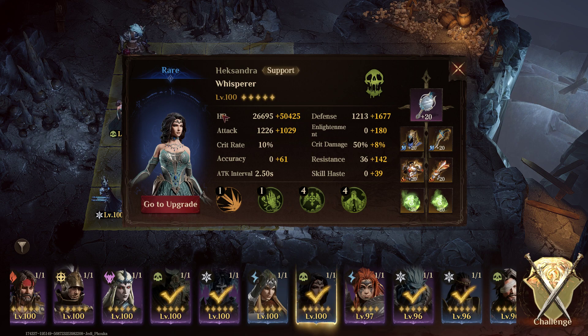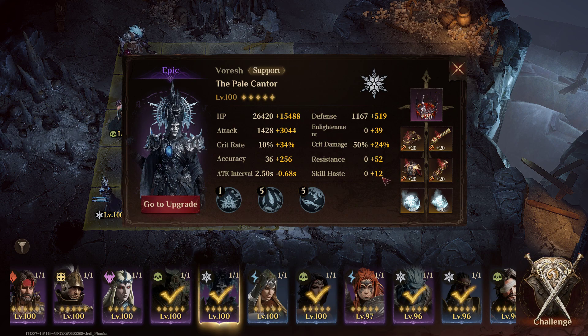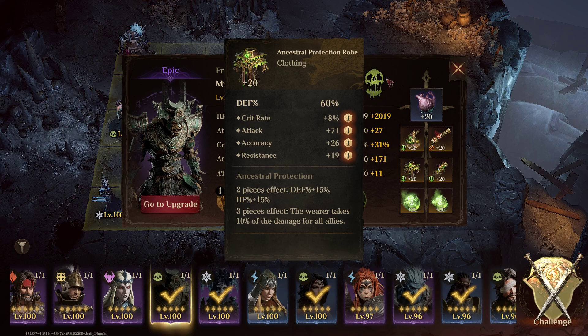And then we have our OGs in here — Hexandra, just got her bumped up a little bit of Enlightenment, a little bit of Skill Haste to keep those heals going. And then Voresh — the extra heals off him using the Gambler's set. He's probably going to end up being my biggest damage dealer. And then Furbath, of course, always a beast, using him to soak a little extra damage with this Ancestral set.